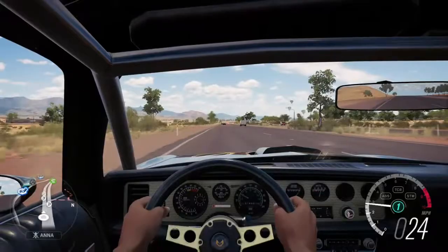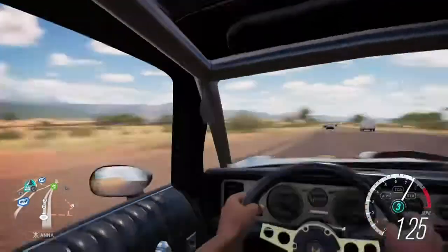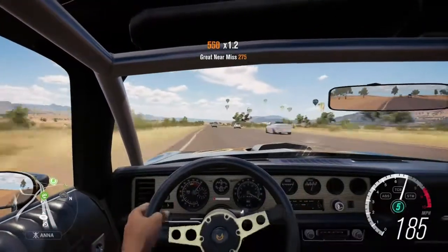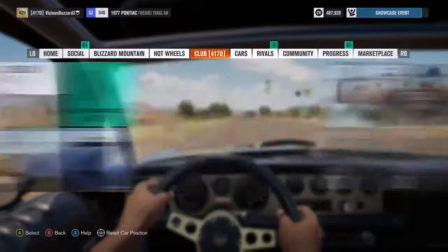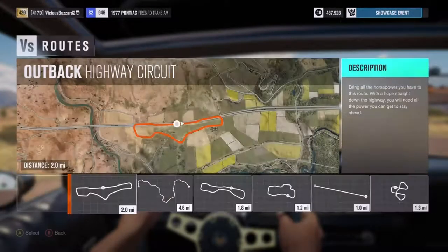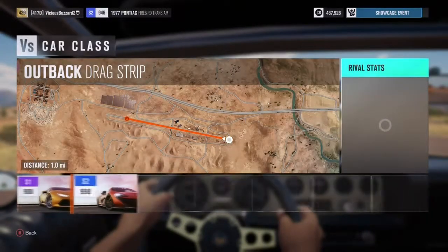I'm going to drive it just a little bit. As you can see, it didn't spin too much right there — that was really fast, I was not expecting that. Let's see if we can hit top speed. Actually, never mind — I'm just going to do the drag race now because there's a lot of cars. Let's do the Outback drag strip — I'm gonna do S2 class.